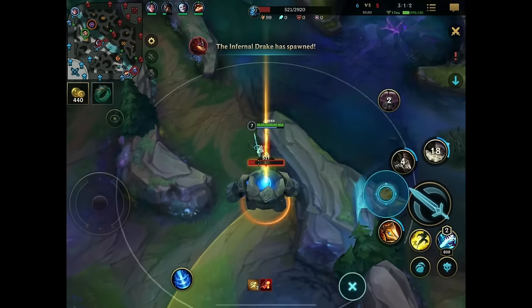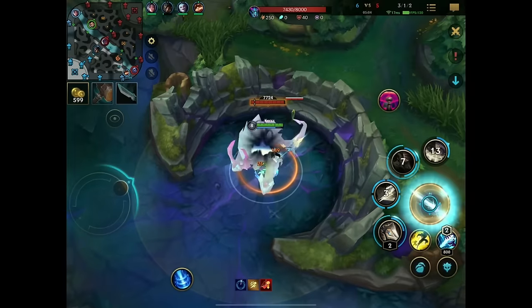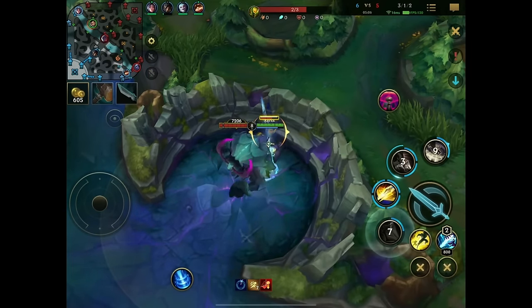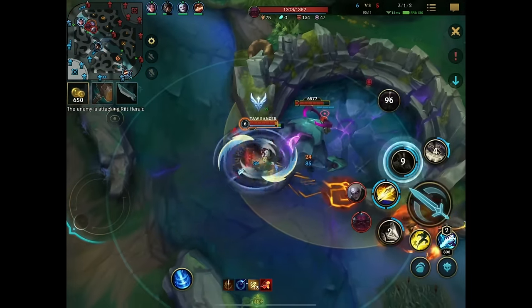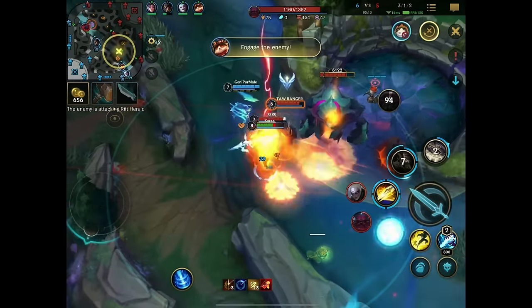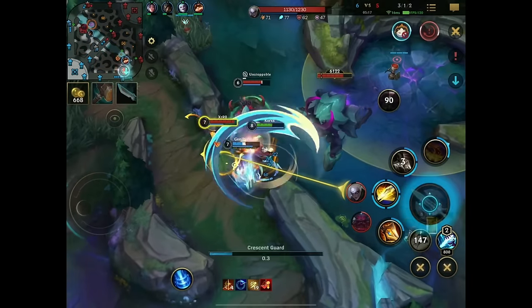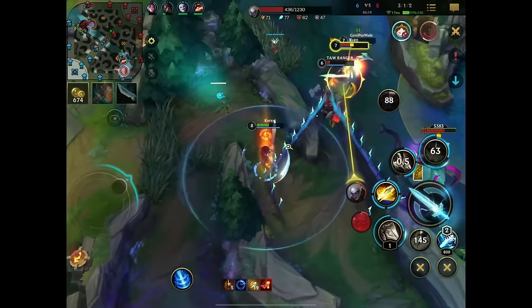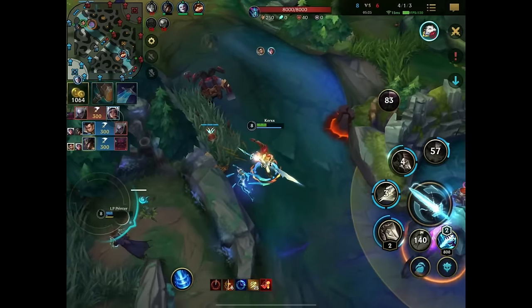The Yone goes in with his ultimate on the mid lane — he just has no respect, no chill. The Twisted Fate is also getting completely demolished. Now we'll get probably rotated on by the Orn from the top left. There he is, and the Diana as well — she failed her ultimate, she just pressed it for fun. We pick up the fruit, we turn the fight on them, we look for the Diana, we get onto her head.